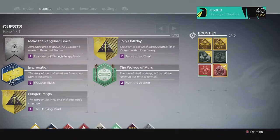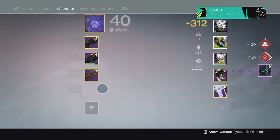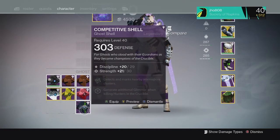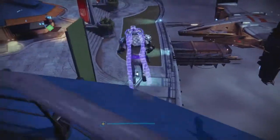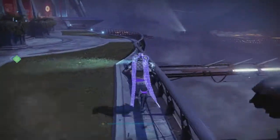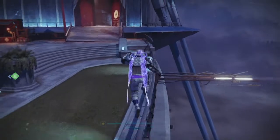And then for my last crucible reward of the week, we ended up getting a competitive ghost shell, which was pretty unlucky. That was the last weekly bounty I opened across my characters for the week. But I've been pretty lucky lately — I haven't gotten a competitive ghost shell in quite a while, so that was the first ghost shell I got in a while. I've been getting better stuff overall.